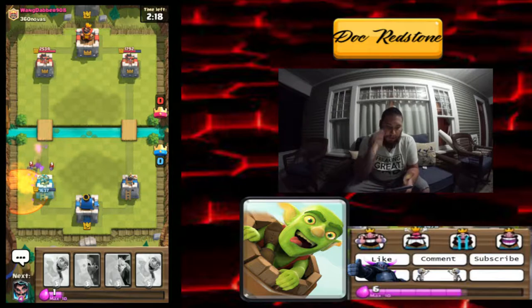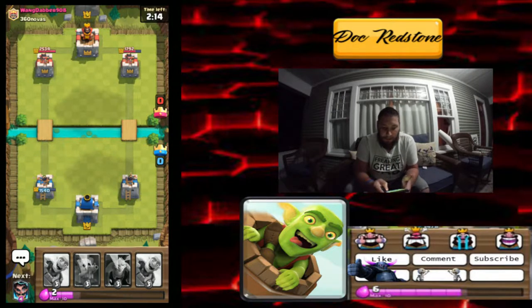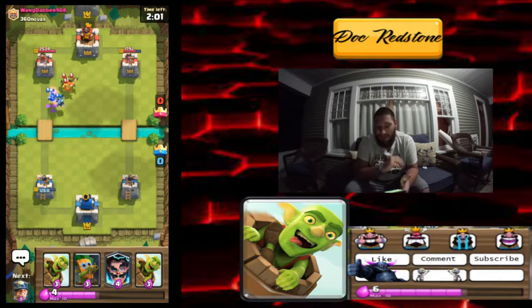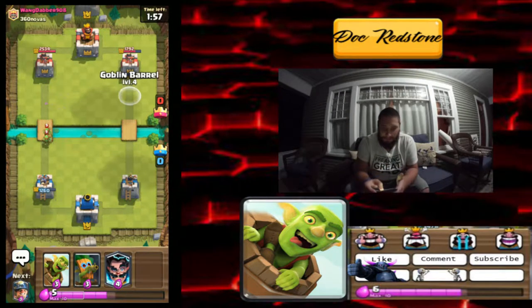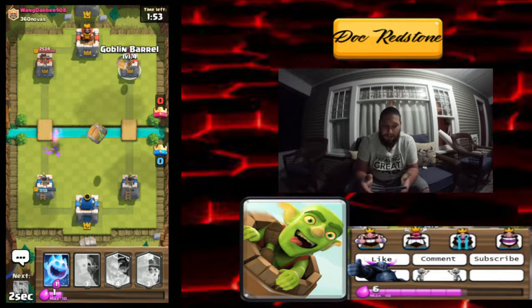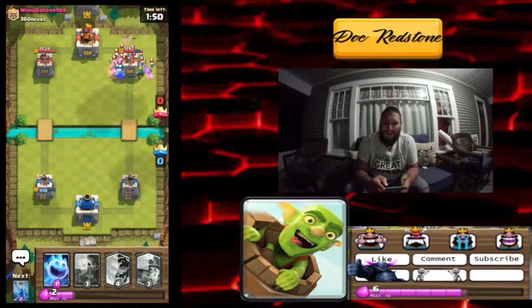He's gonna hit us with the bats, we'll take a little damage but that's all right. We're gonna save up our elixir. It is kind of cold now. We're gonna drop the minions on them. I'm feeling a lot better today — I don't know if you could hear that in the audio but I am feeling okay. I have two Goblin Barrels — we're gonna drop both of them because I don't think he has anything for it.